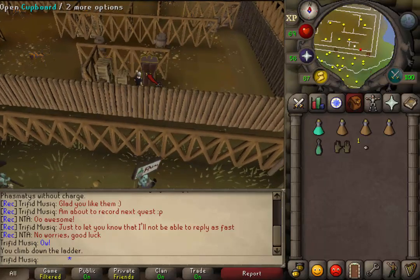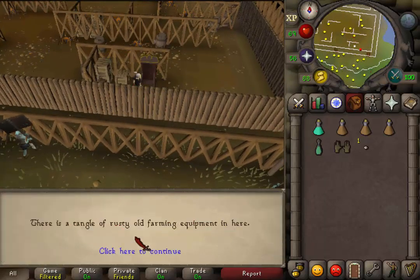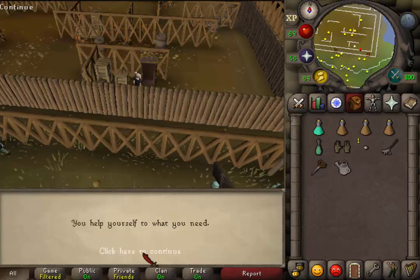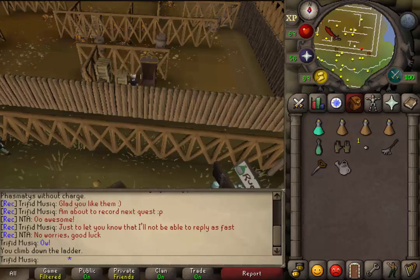Search the cupboard, click to continue, and then select the fourth option: 'All of the above.' Then let's return upstairs.